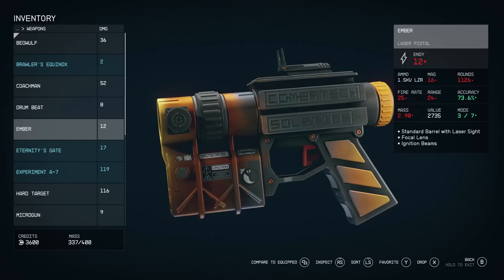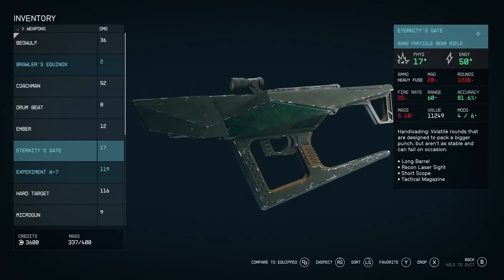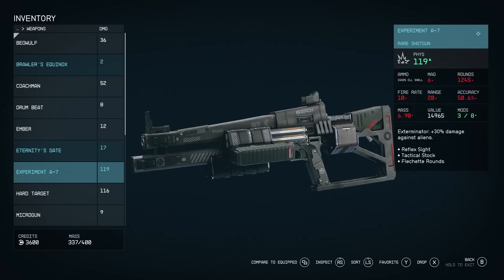Looking at named rifle Eternity's Gate, it's a particle beam weapon dealing both physical and energy damage, requiring heavy fuses to fire. The player has 1,238 rounds, so perhaps they won't be as scarce as mini nukes. It has volatile rounds that pack a bigger punch but aren't as stable and can fail. The next named weapon is Experiment A7, a shotgun that deals 30% extra damage against aliens.